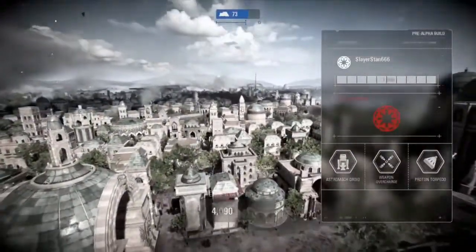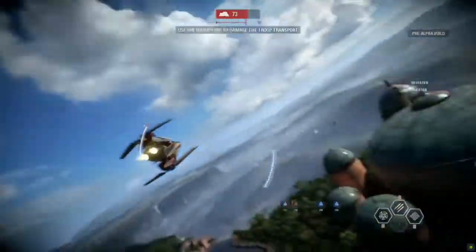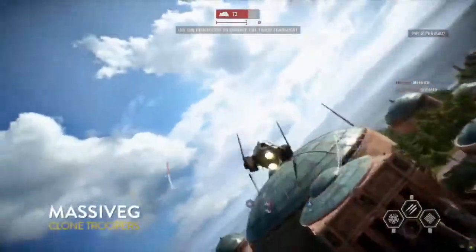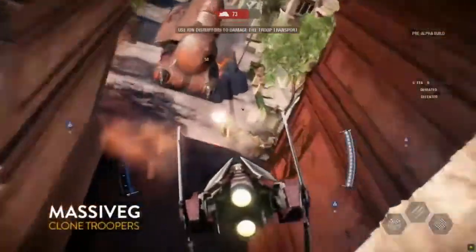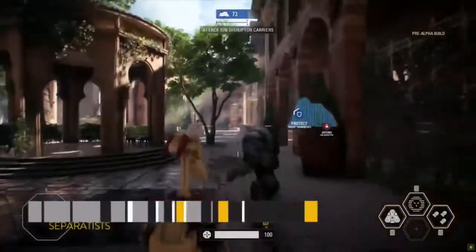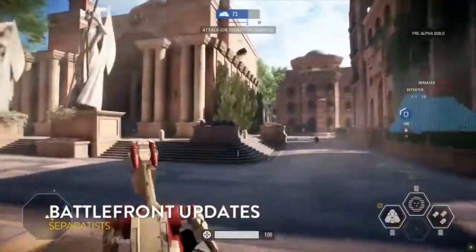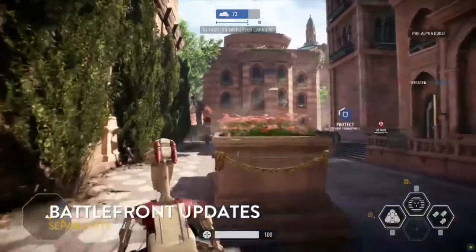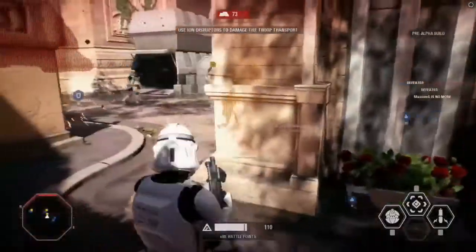Finally some good dogfighting. What's great about some of these starfighters is they're accessed through our new battlepoint system. Instead of finding a pickup token on the map like in the last game, depending on how well you do — whether scoring via kills, team play assists, or playing the objective — you're earning points continuously to spend on special characters, vehicles, or heroes. Battlepoints allow you to unlock all of those things.